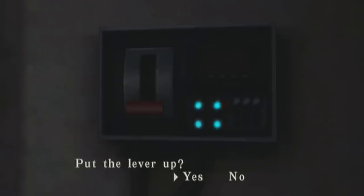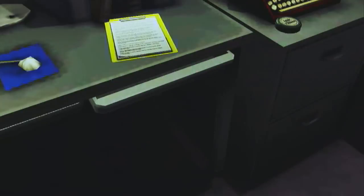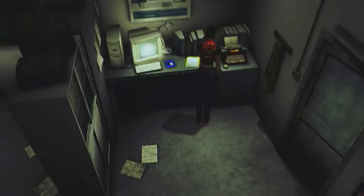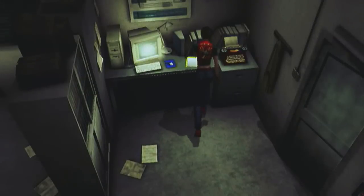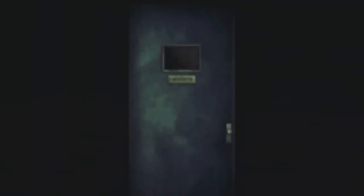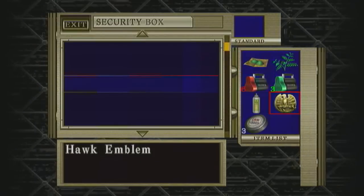Go back here and press this - this actually releases the shutter from outside. Can't go through there yet. There's actually an ink ribbon here and the hawk's emblem - that's what we need. There's an ink ribbon here if you want to save your game. I'm not going to save it just yet - I'm very confident of getting through this. I've done a previous playthrough before starting this walkthrough, I know everything that needs to be done. I think when I finished the game my first run through, I had like 23 ink ribbons.